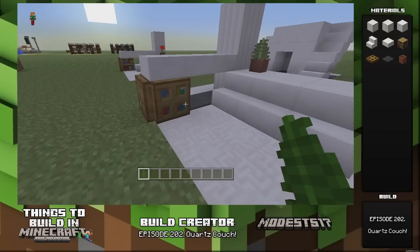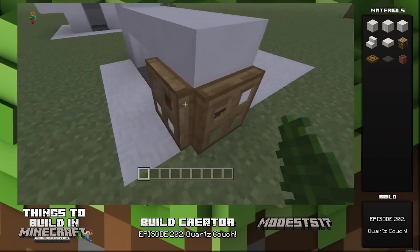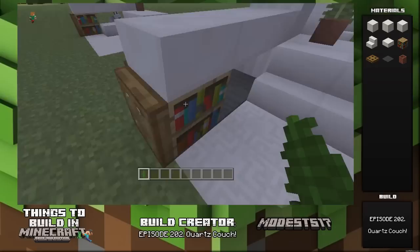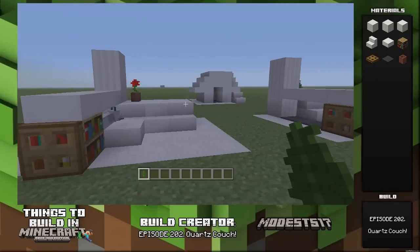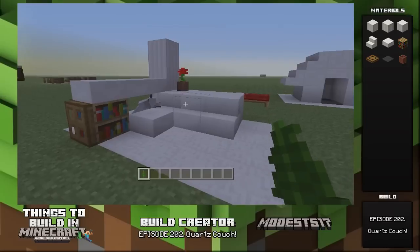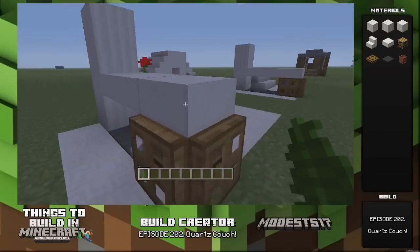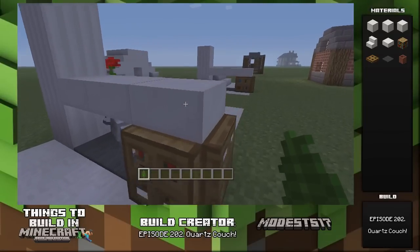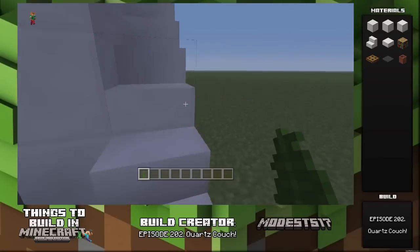That's pretty much it for the build. Oh wait — this right here: don't put a trap door there. You want to be able to access your books, so just put the trap door on the other side because it looks kind of cool. That's pretty much it — a pretty simple quartz couch you could throw in. I think it looks cool, just has a little bit more to it than the everyday couch. I could call this episode 'Corner Couch' but I think I'm going to go with 'Quartz Couch.'